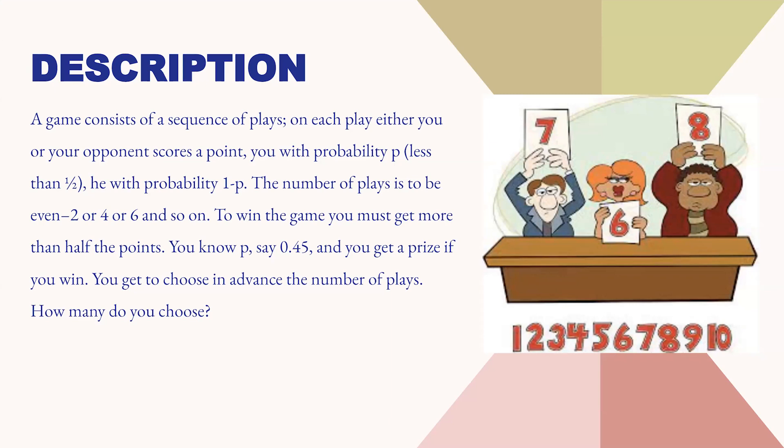In this question, there is a game with a sequence of plays. In each play, either you win or your opponent wins. Your probability of winning is p, which is slightly less than half, and your opponent's probability is 1-p. The number of plays must be even — that is, 2, 4, 6 and so on. To win the game, you must get more than half the points. So if your probability of winning is 0.45, what number of plays should you choose to win the prize?